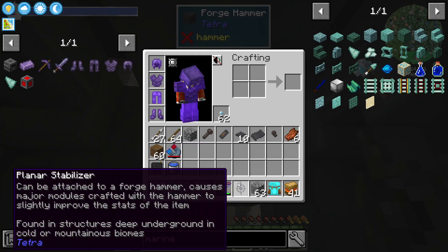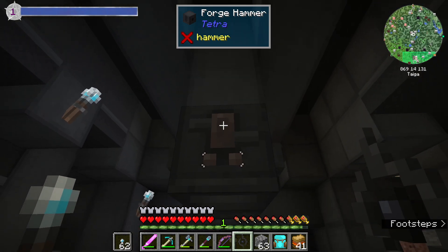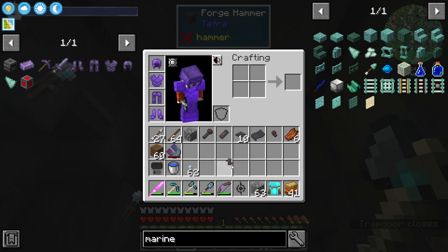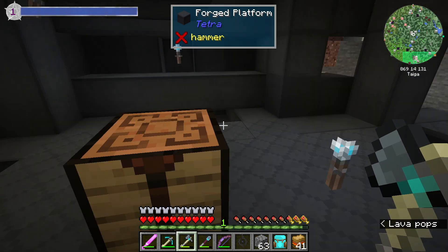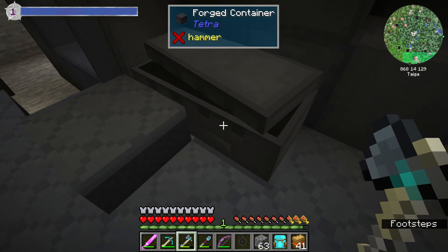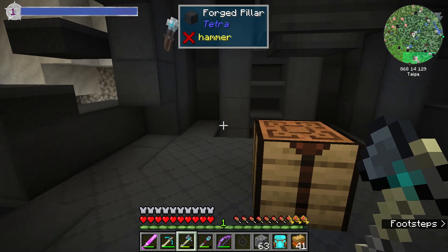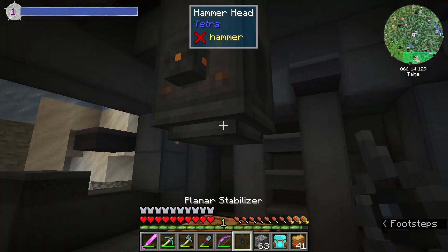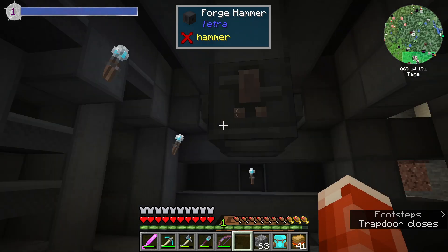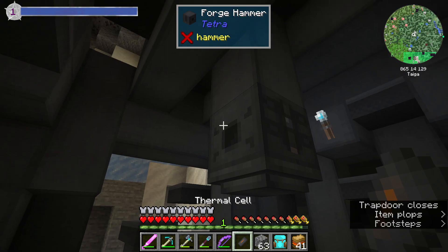There are four or five of these upgrades that you can find — you can only find them, they do not have a crafting recipe. And in order for your forge hammer to work, you need two of them. Any two will work. This one is a lubricant dispenser. This one was actually on this hammer. This one I found in a chest. So here is a forged container, and you use a crowbar to pry off the latches. And then you find stuff inside — there's more metal scrap and redstone. You look for these containers; they're also containers that are the shape of a block. So you put the two upgrades — the stabilizer and the lubricant dispenser — on the two sides of the forge hammer. And now the hammer, along with the full thermal cells in it, will work.